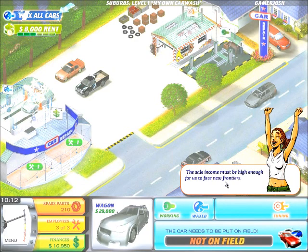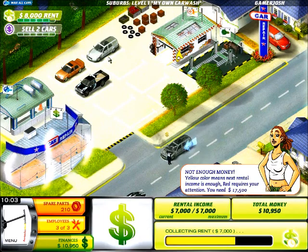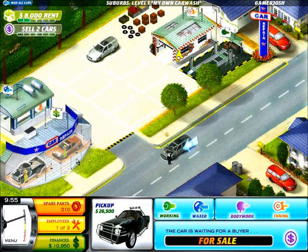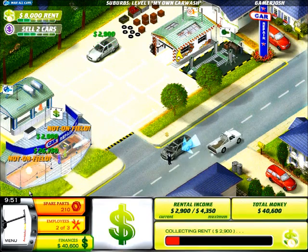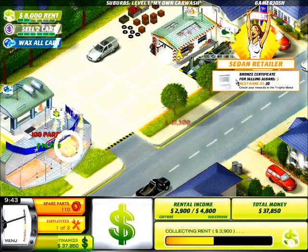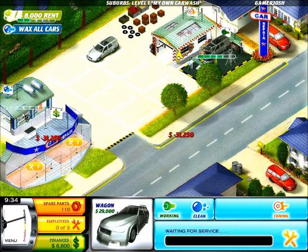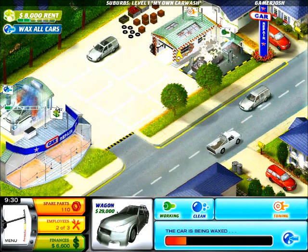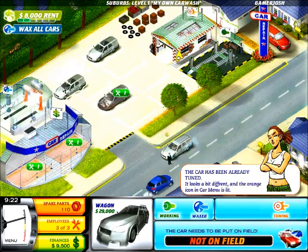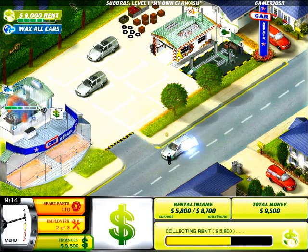We got all the cars waxed. Sales income must be high enough to face the new frontiers — we need to sell two cars. Oh, we don't have enough money. Let's sell a car. Now we just need 8,000 rent, so just buy whatever, it doesn't matter. If you got the money, buy it. So we need 8,000 rent and we still have to keep all the cars waxed.